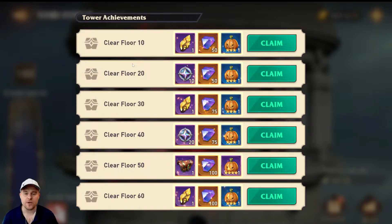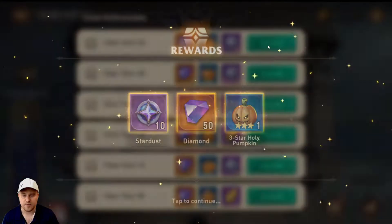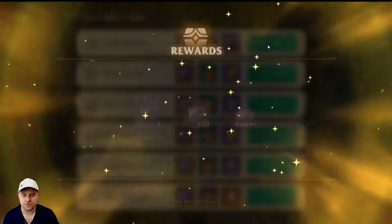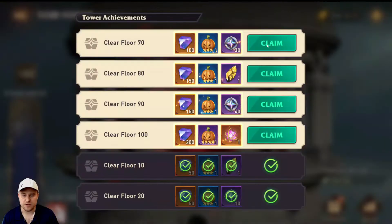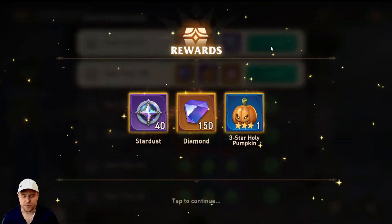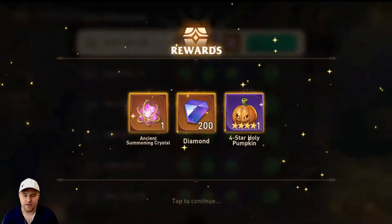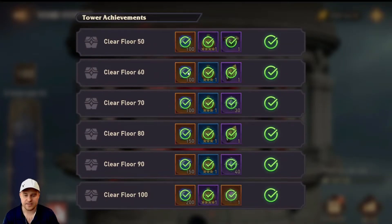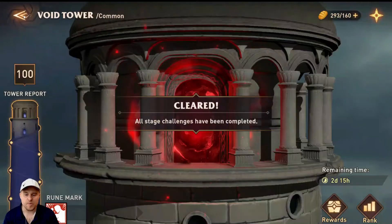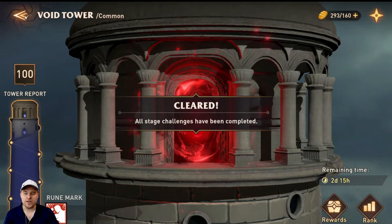From here on out, I think we're going to focus on Hard Void Tower. Let's go ahead and claim all our resources. I love doing this on camera because it's just a giant wall of resources, which is awesome. It gives me a lot of shards, a lot of diamonds, and it works out really well. Then of course we claim the Ancient Summoning Crystal together. This is going to be eight, which is awesome — I never thought I'd get this high, but I have not been popping them because right now I have more heroes than I have gear.